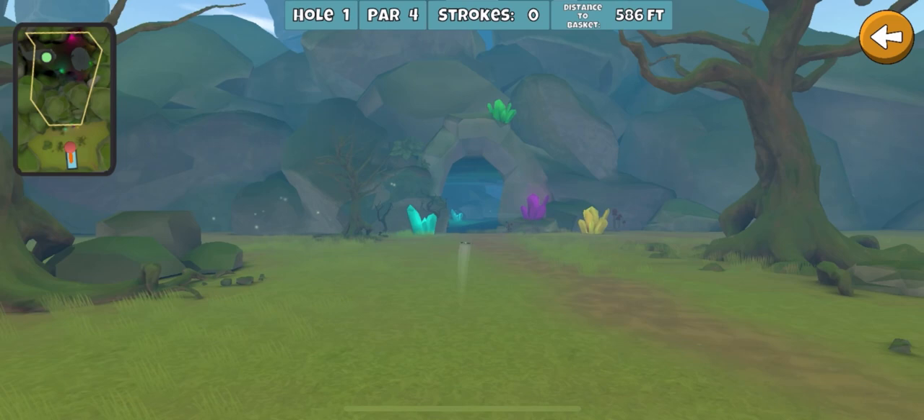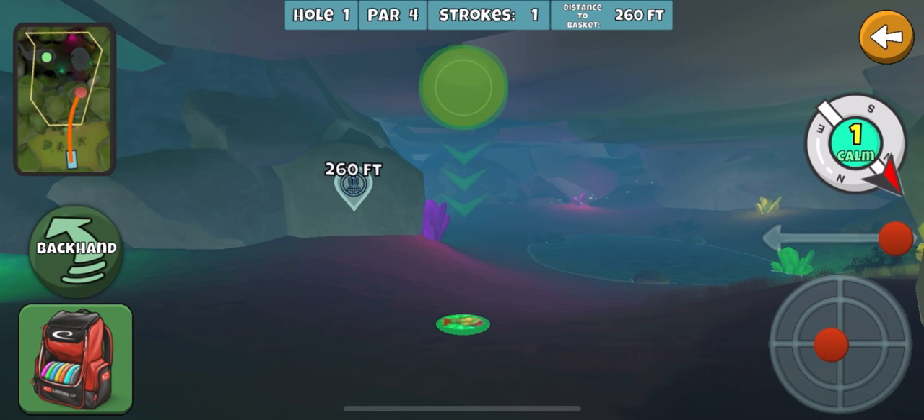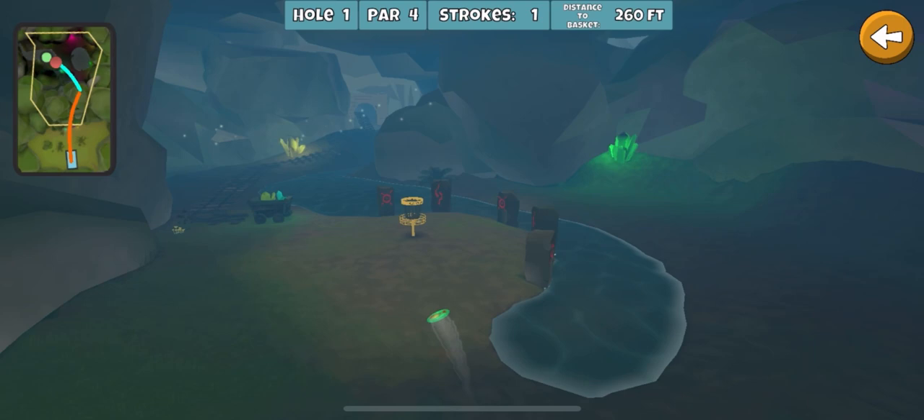This is a glide roll on a forehand — usually try to get down there a little farther. I'm not really going to run this, just going to play it safe with the harp and hopefully get down there next to the basket for a birdie. Just like so — always a good way to start.